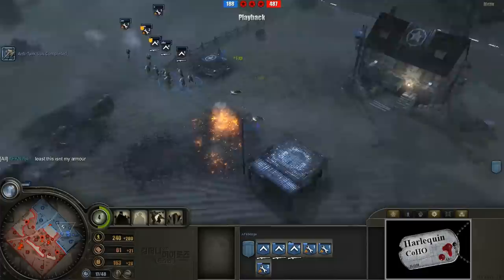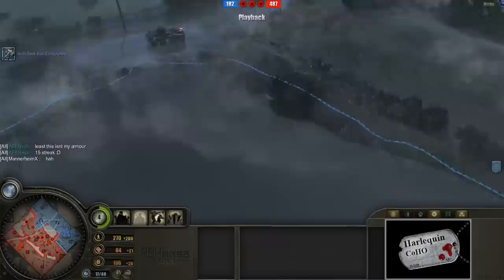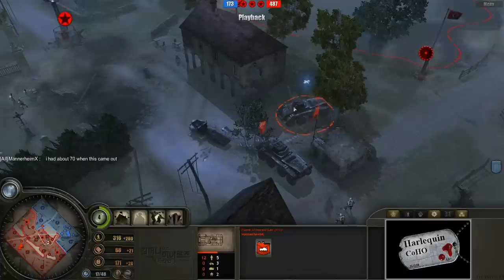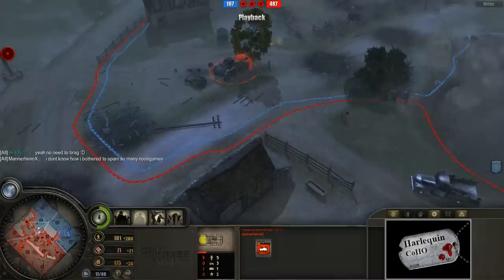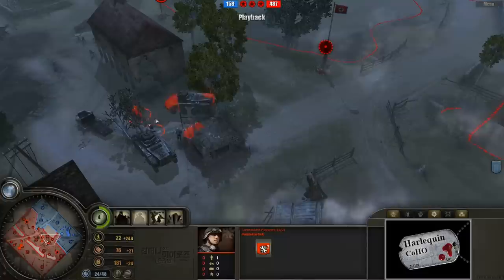AFK Ninja is pointing out that he has a 15-kill streak on his armor commander — that's kind of nice. The damaged Puma is heading back. Notice that even though Mannerheim has dominating control, he's not trying to win big — he's not driving into AFK Ninja's base. He pulled back, set up a nice little bunker. He took his advantage and is turning it into an even bigger advantage: capping all points, repairing troops, guaranteeing a win. Even a player this far ahead hasn't lost sight of the fact that it's better to guarantee a win than gamble.